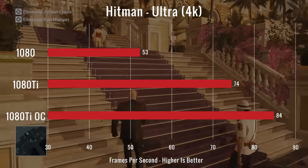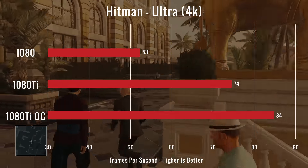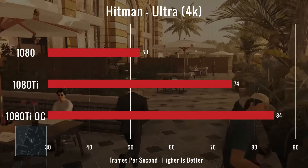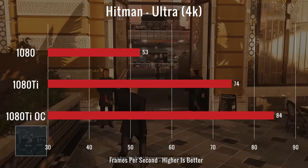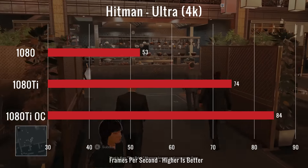Our fourth title we tested was Hitman, and it averaged 84 FPS with the overclock on the Ti, which was 10 more than its stock settings with just the normal Ti, and obviously quite a jump over what a 1080 does for that game. So once again, another impressive jump.